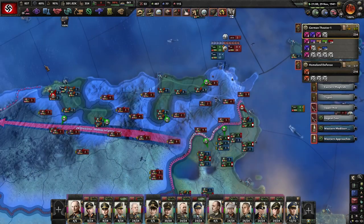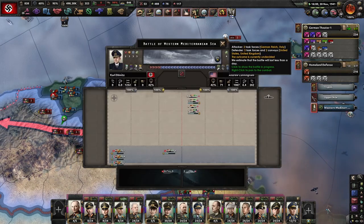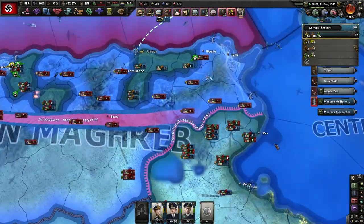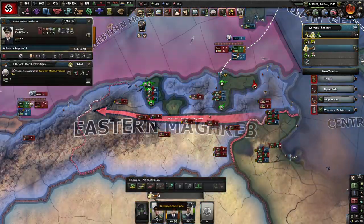Our invasion did not go well. Our submarines are trying to help out, but with the American Navy just joining the war recently, we are hurting. Losing lots of subs. The Italians are encircled, and we are significantly low on submarines.